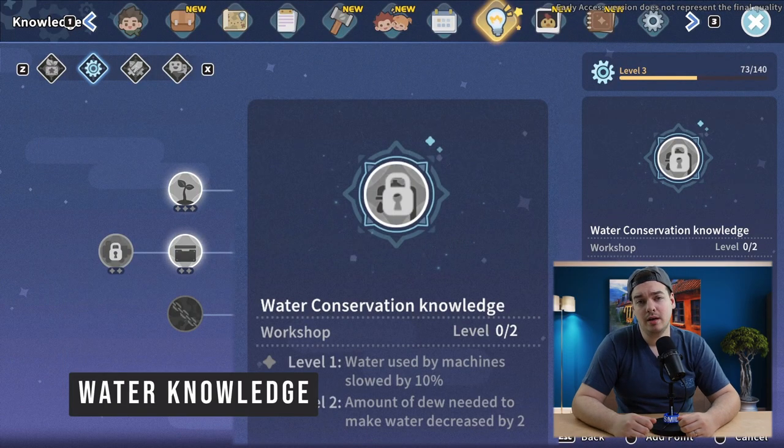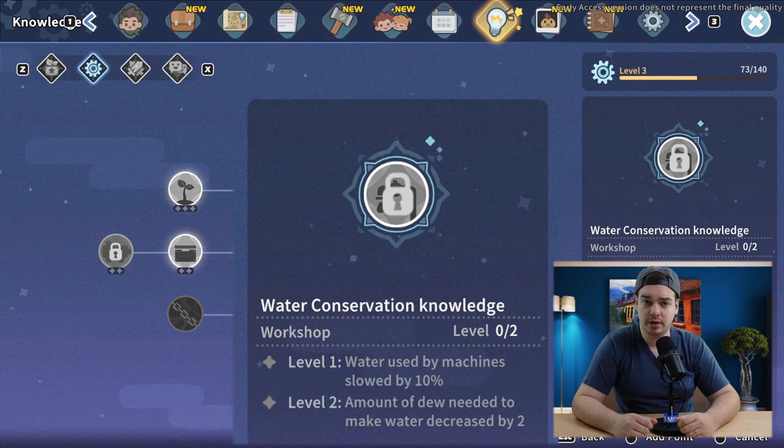You may also want to buy the perk Water Conservation Level 2 in the workshop skill tree. Right now you need about 10 dew to create one water, but if you have this perk it will only cost you eight dew, so that requires a little less resources to create water for your machines.